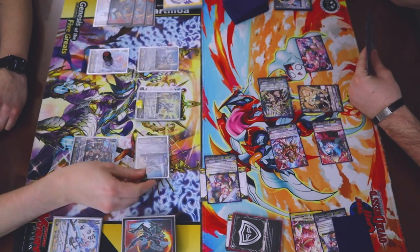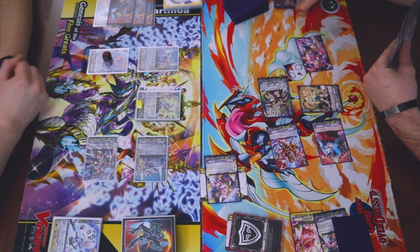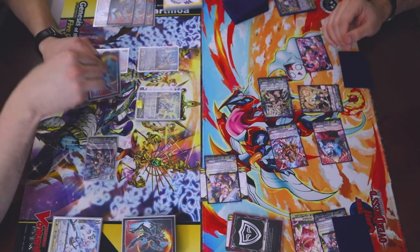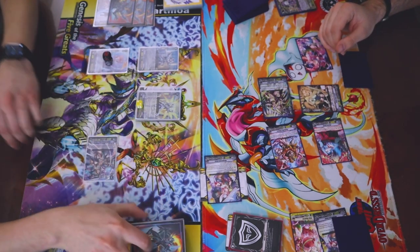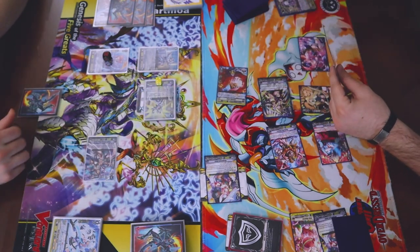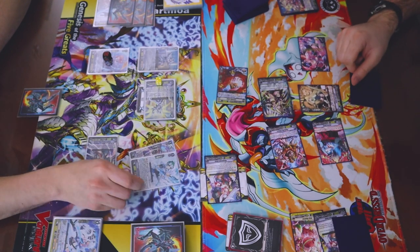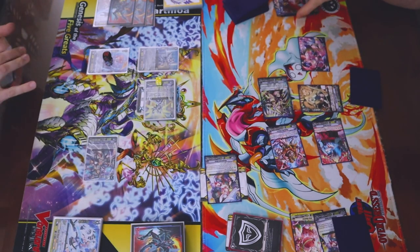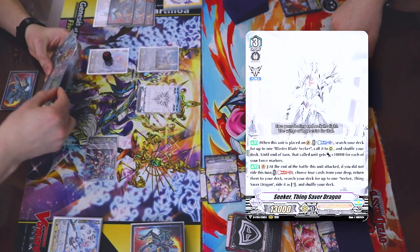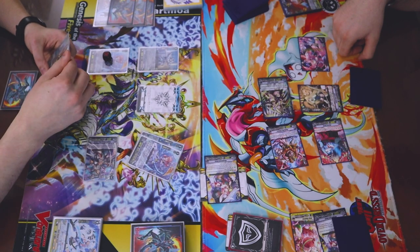Battle phase. 18 to vanguard. 27. Seeker skill: at the end of the battle that this attacked, if I didn't ride this turn, move it to bottom and draw. Swing for 23, 2 crit. Twin drive. First check. Second check. Nothing. At the end of the battle it attacked, I soul blast 3, so there are 1, 2, 3.